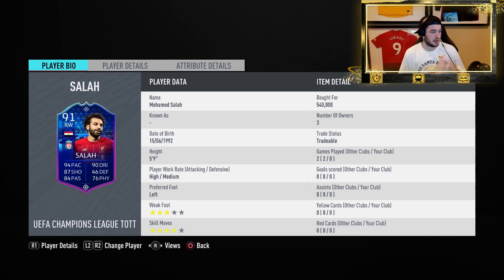Salah's card also has the finesse shot trait, outside foot shot trait, and chip shot trait, which is a good trait to have as well. All these traits are good for the card — it's gonna make the card play a little bit better than it should. Good traits there.